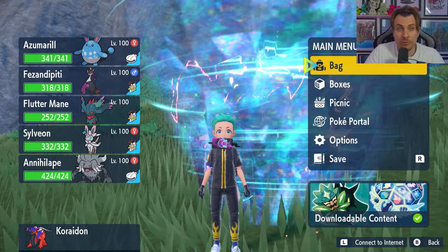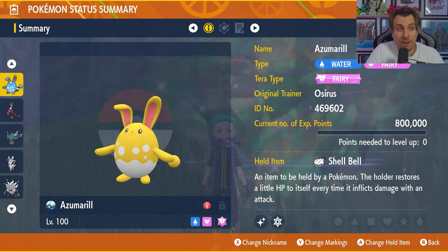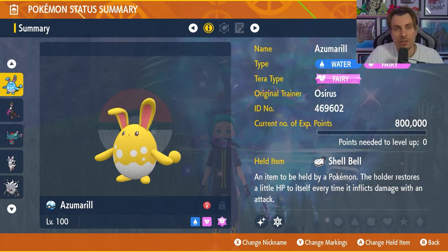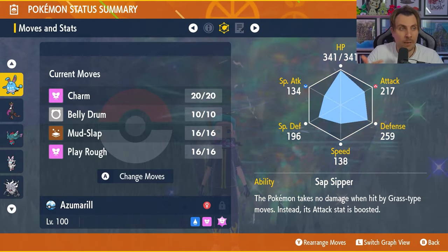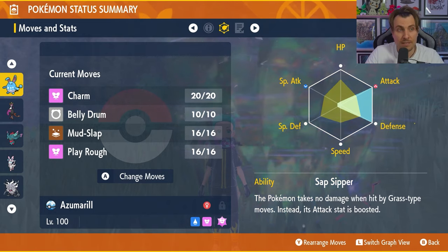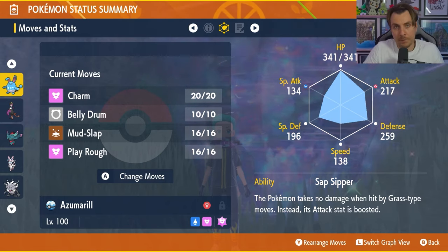On the back of all that information, I've put together a few builds in game — they'll be featured down in the description below if you want to take a closer look after the video. We'll start off with one I think could be quite good going in this weekend: Azumarill. It might seem a bit strange to start with, but it will make sense in a moment. We've got the Fairy Tera typing on there, the Shell Bell as the held item for a good line of recovery throughout the raid. Level 100, hyper trained with all IVs set to 31. The moveset is Charm, Belly Drum, Mud Slap, and Play Rough. The EV spread is 252 EVs in Attack and 252 EVs in Defense with the remaining EVs in HP, and an Adamant nature. The most important thing about this build is the ability: Sap Sipper, which gives complete immunity to any Grass type attacks from Sceptile.